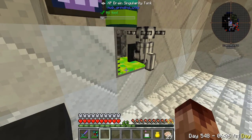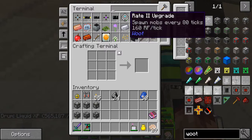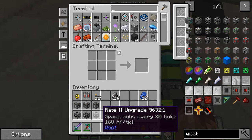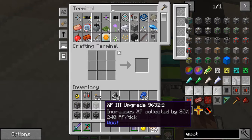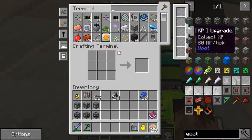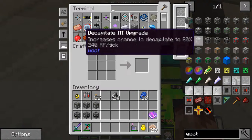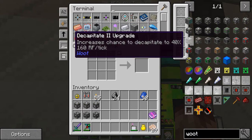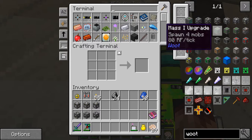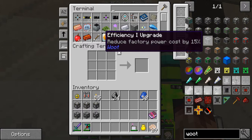This is taking forever. I'll turn it off - maybe it'll fill up faster. We've got a good bit in there. I can only have three upgrades in the Woot factory, so we've got the rate upgrade and the XP upgrade. We can get one more in - maybe the mass upgrade to see how many mobs will spawn. Let's go ahead and make an efficiency upgrade to get that out of the way.